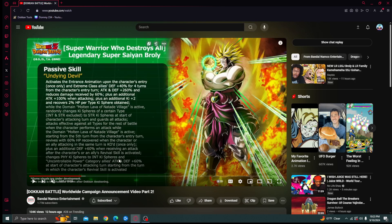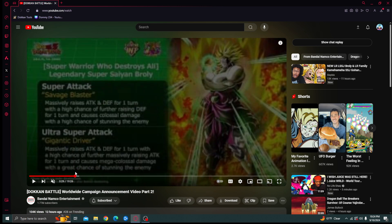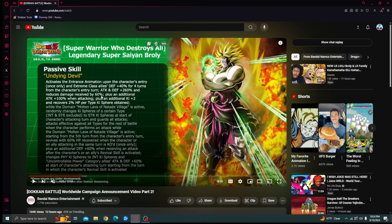It also changes PHY key spheres to INT key spheres and gives Uncontrollable Power category allies attacking defense plus 60%, which again helps the weaker units on the team like INT Broly. That activates at the start of the character's attacking turn starting from the turn the revival skill is active. Overall he looks very good — offensively with massively raising on 12 and 18-key, and defensively with 60% damage reduction, guarding when you proc the domain, and all the support buffs of 40% and 60%.